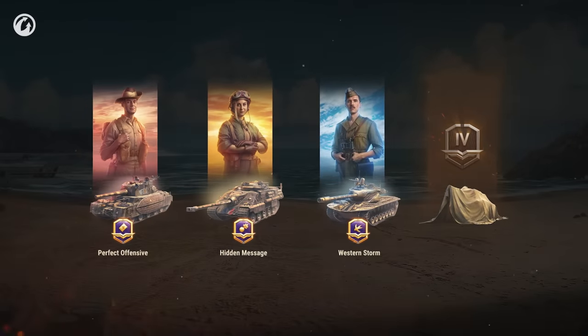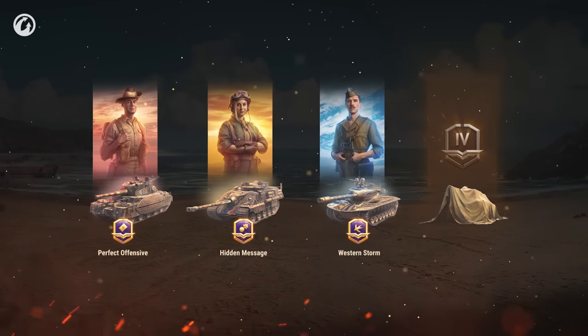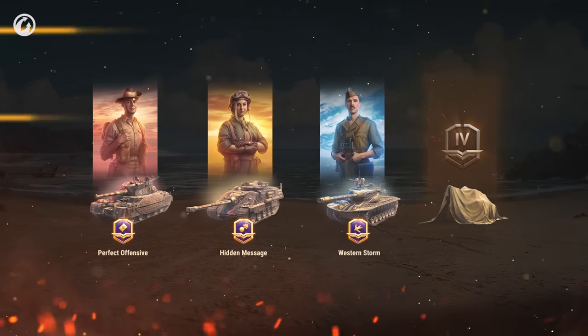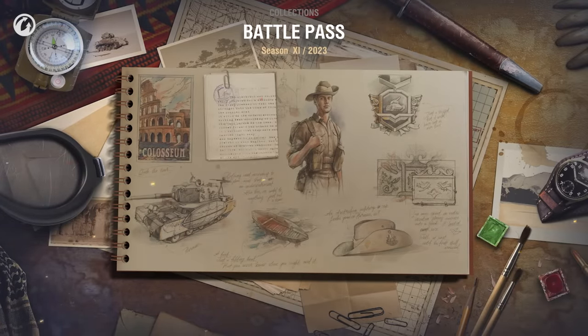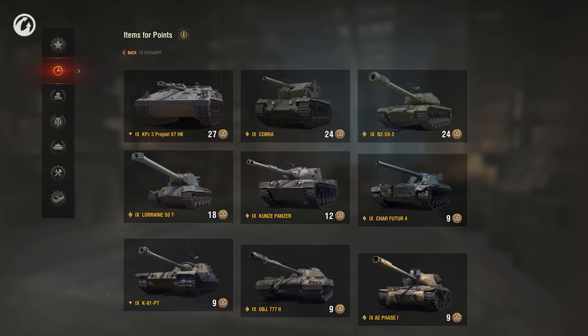In the temporary chapter, you'll be able to get additional rewards, including a free Premium tank. It will be available in the middle of the season. But collections will be available right from the start — they'll tell you more about our three heroes and allow the most active players to collect tokens for any Tier IX tank right away.